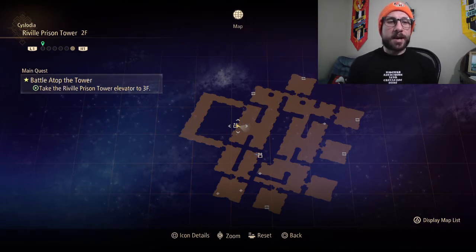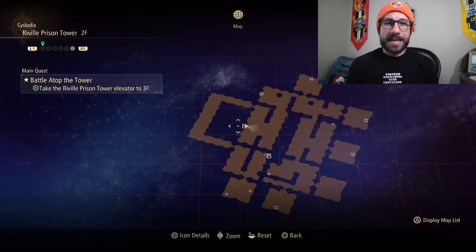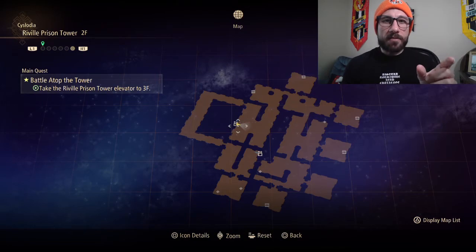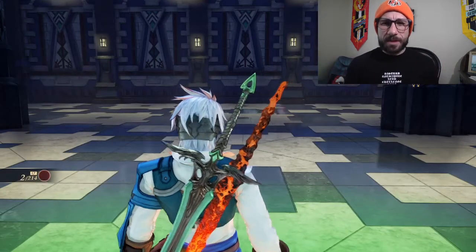Today, that's right, we're going to locate another owl, this time in the Ryleville Prison Tower on the second floor. Now, you can see where I'm at on the map. I'm actually at an elevator on the second floor, kind of in the middle of the map.